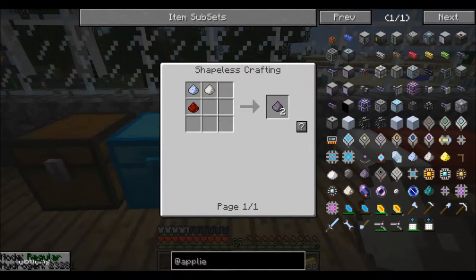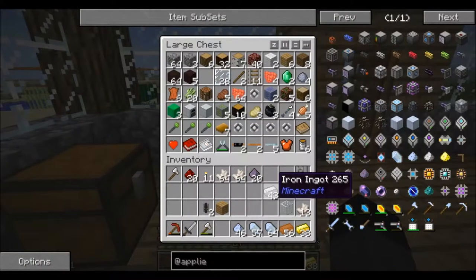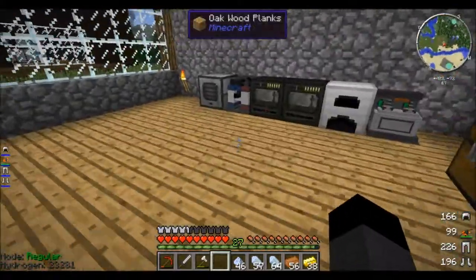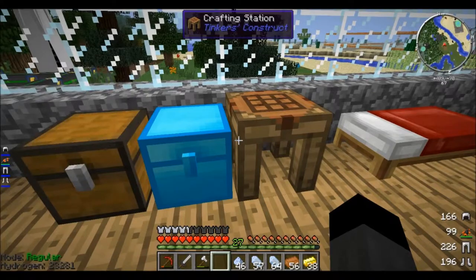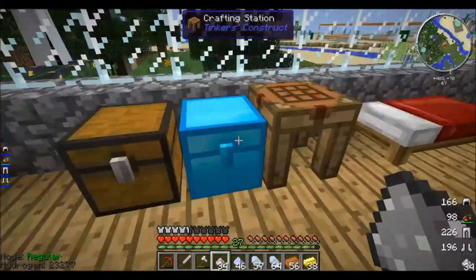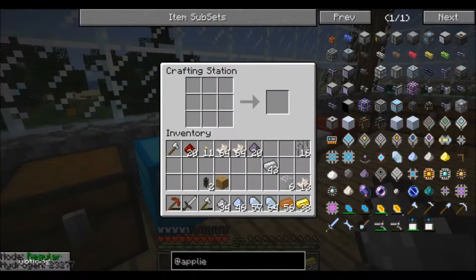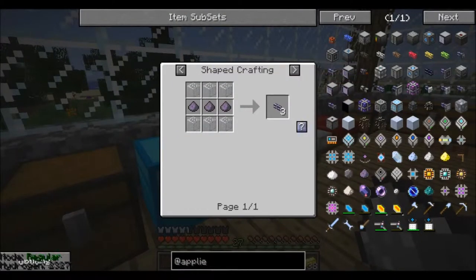We're gonna make flux dust first — about 20 of that. I'm gonna have to come back again with some sand, so I'll be right back. Okay, I'm back — I got glass and some more cooking. Let's make some ME cable.